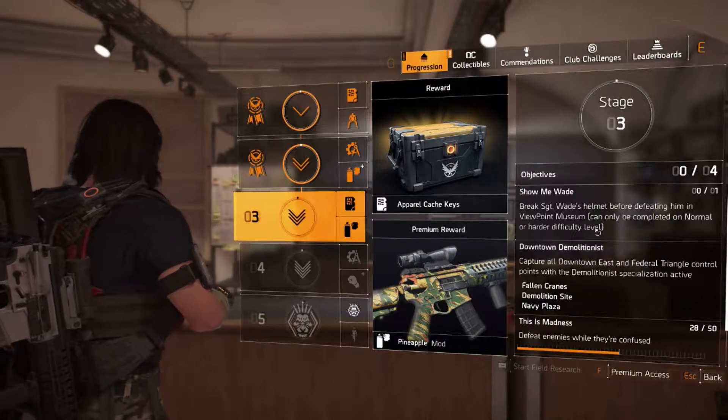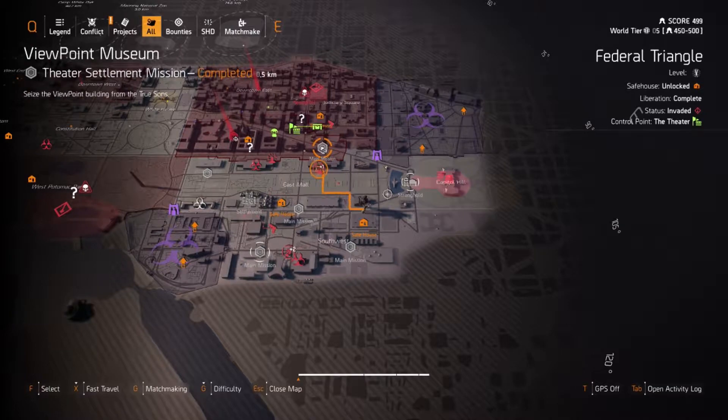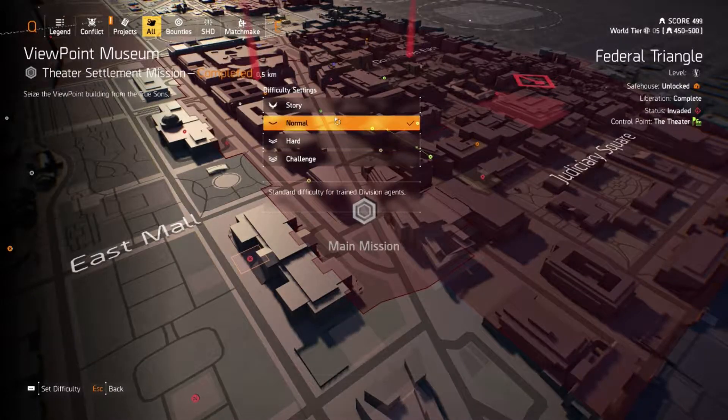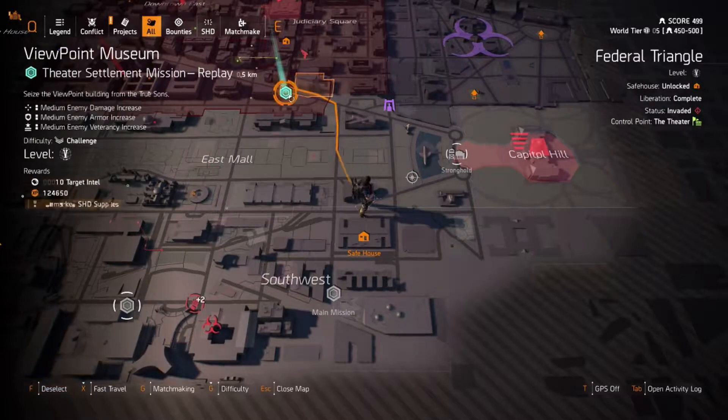So once again there are four different objectives we need to complete. The first one is break Sergeant Wade's helmet before defeating him in Viewpoint, anything above normal or harder — so you can't do this on Story. For 'Show Me Wade' you have to go to Viewpoint Museum, which is in the bottom right of Federal Triangle.